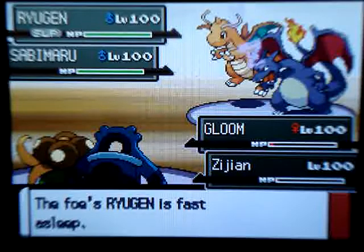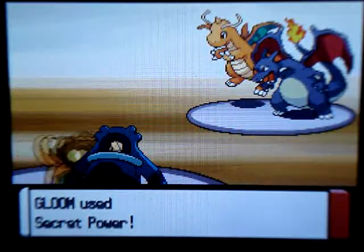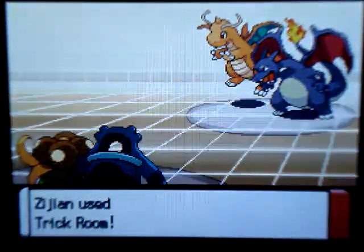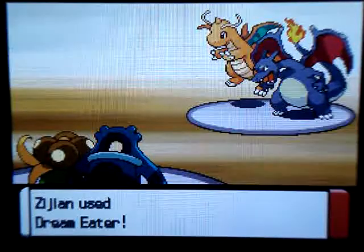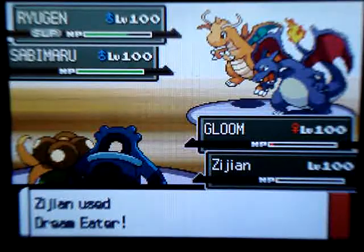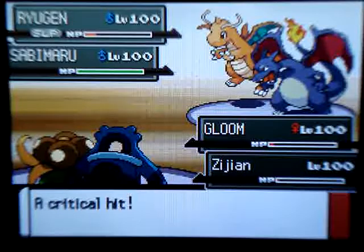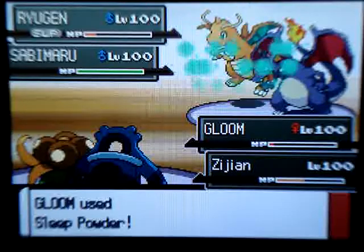Unfortunately my Hypnosis missed with Bronzong first, so it kind of sucked. But luckily his Dragon Rush missed too, so none of my Pokemon got knocked out. I use a Secret Power on his Charizard, then I use Trick Room so I can go a lot faster than any of his Pokemon. I get a Dream Eater down on his Charizard, which does a nice amount of damage. I recommend if you have a Bronzong, make sure he knows Trick Room. My Bronzong does a nice amount of damage on Charizard with that Dream Eater.